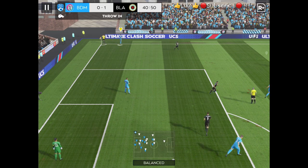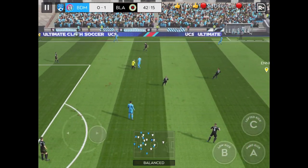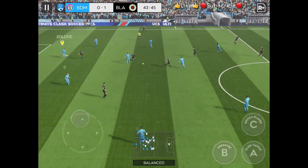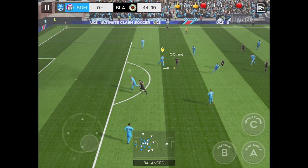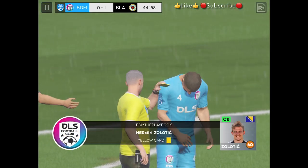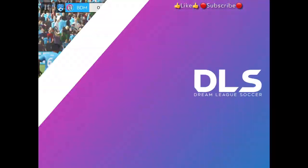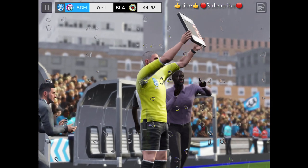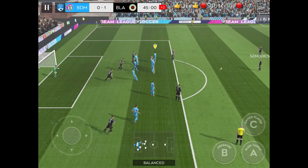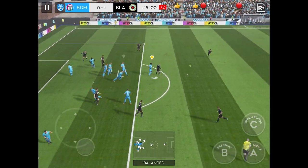Throw in here, headed on. That was a cynical foul — the crowd are jeering the player. It's a yellow card, no arguments there from the player. Well, let's have a look at that one again. The player can't continue, so a new one's coming on. Quality defending there.